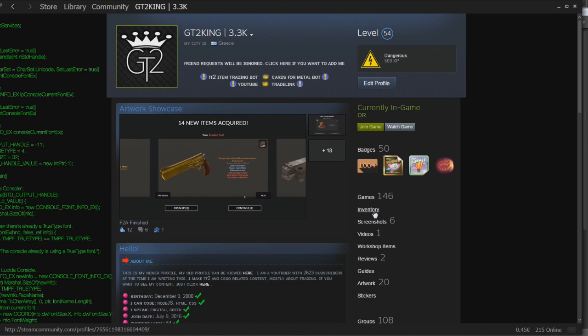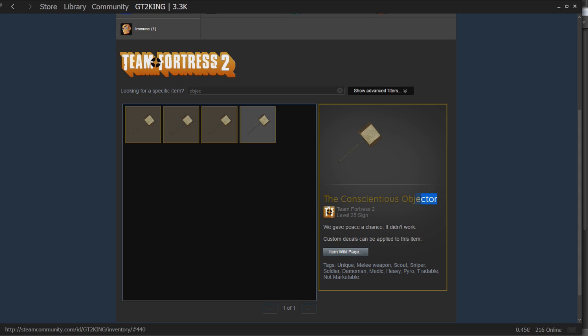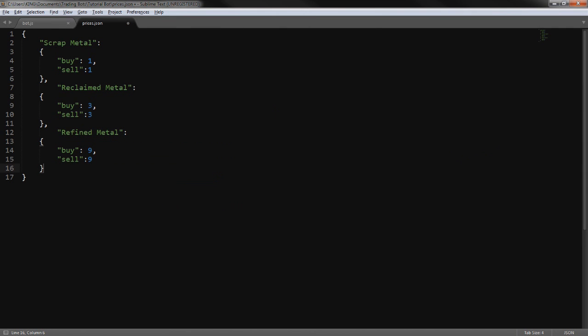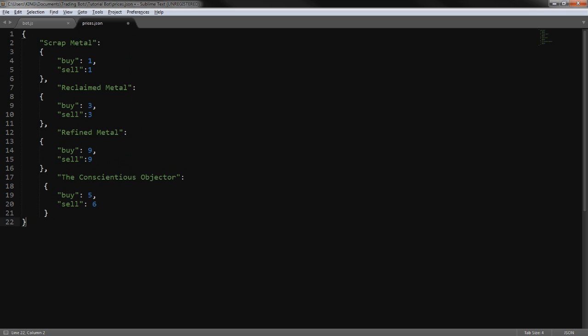Now we add a random item — we open our backpack and pick a specific item that we have in both bots, which is the Objector. We copy and paste the exact market name, then define: buy for five scrap, sell for six scrap. Since it's the last entry there's no trailing comma needed. This is our price list — I'll have this in the description so you can copy and adjust it to your liking.